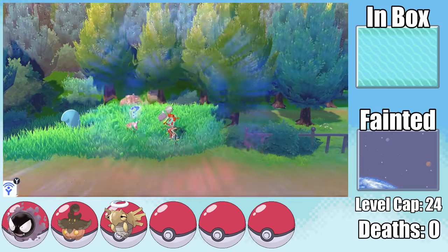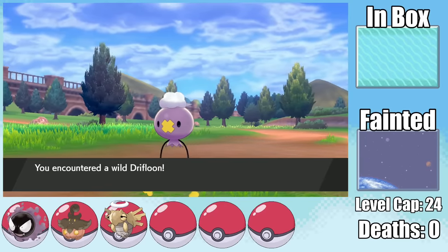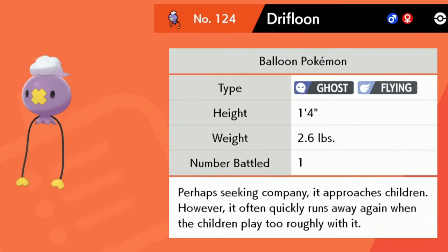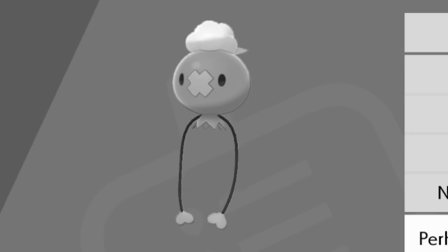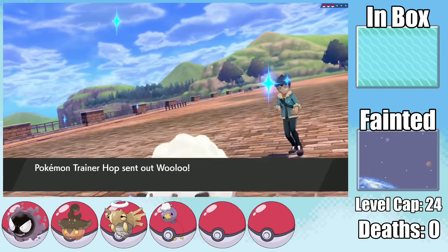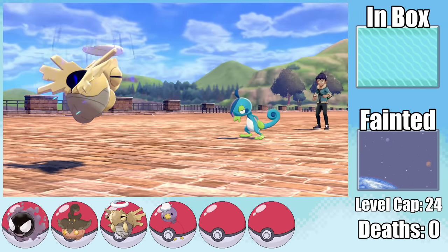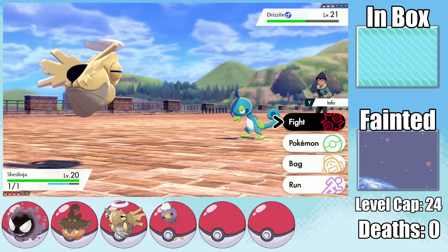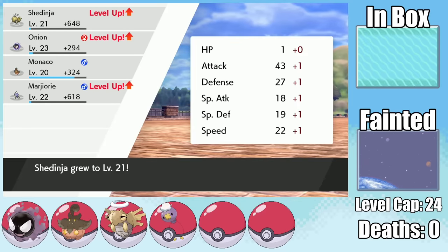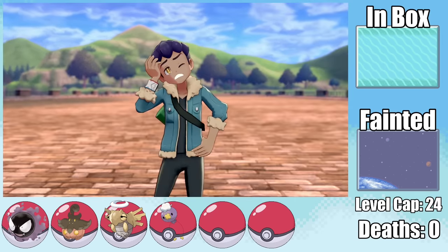Moving on to Route 5, we have a fitting 5% chance to encounter a wild Drifloon. Why do Ghost-types have to creep on kids? Funny enough, Shedinja isn't that great — unless you're in a scenario where we face Hop before getting to Hulbury. Two of his three Pokemon don't have moves that can hit Shedinja, so any fight like this is pretty much a free win.